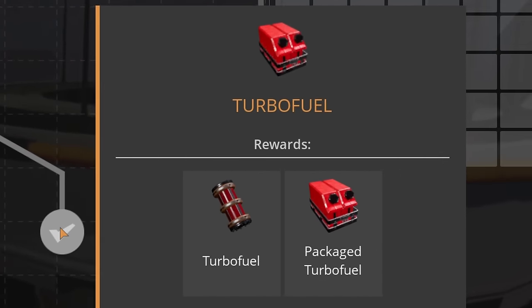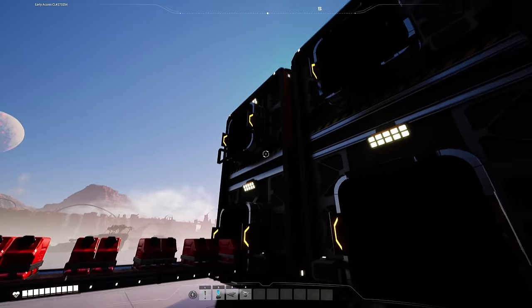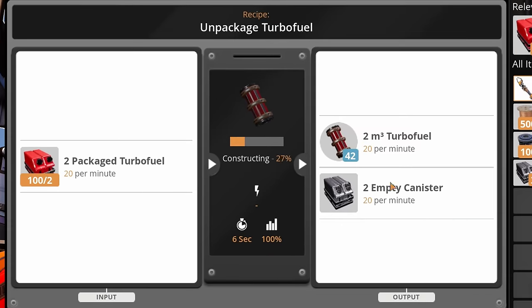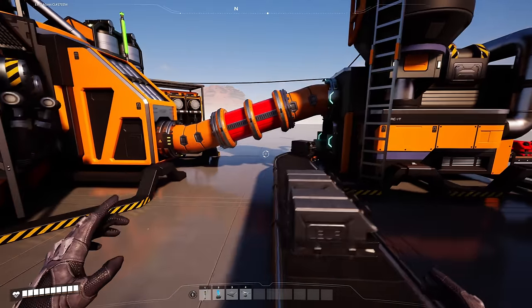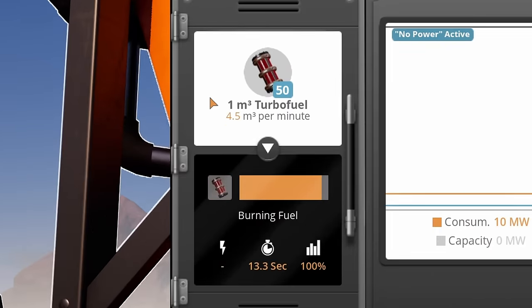Turbo fuel comes in two forms: liquid form for pipes, and you can also package and unpackage it in the packager. I've got a little mini setup here with a storage container outputting turbo packages — very similar to importing it anywhere. It gets emptied, makes a byproduct of empty canisters, the canisters come back around into the storage container, and the turbo fuel goes into the pipe and then into the fuel generator.